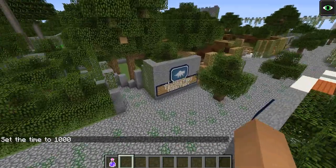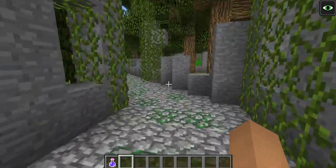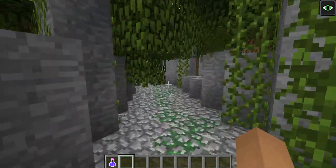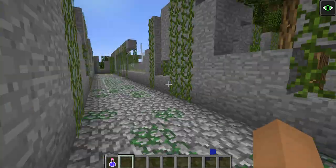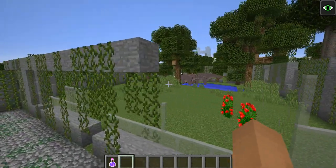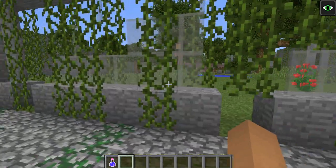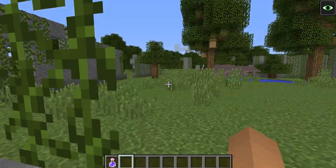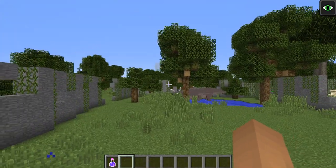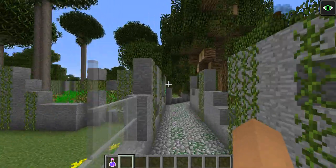That's Gallimimus Valley. Next is Triceratops Territory, and here's a fun fact — ever since I spawned them in there, the Triceratops are still in there to this day. There they are, in their habitat. They don't want to leave their little home. Vines are covering everything but there are the Triceratops, and there's the gate over there.